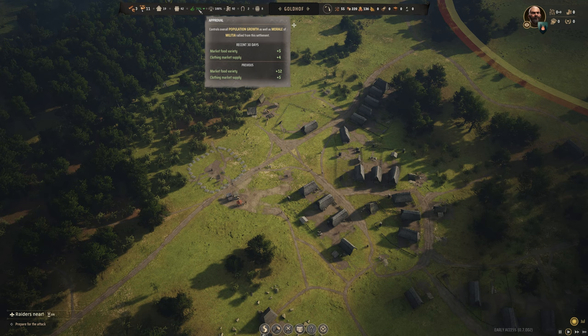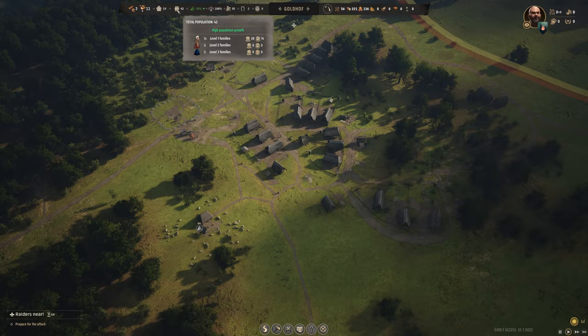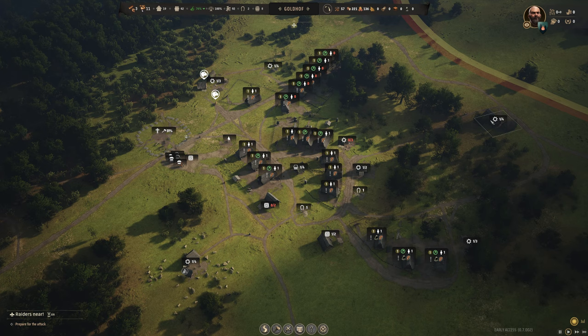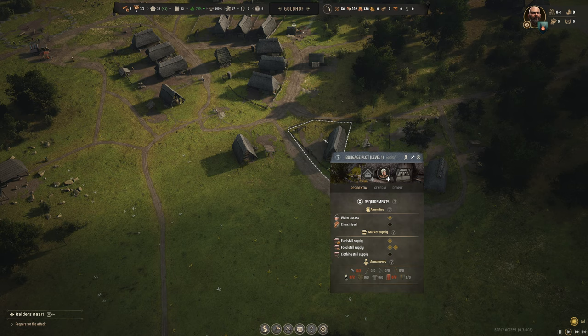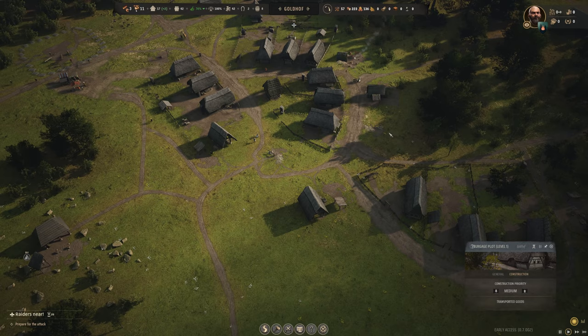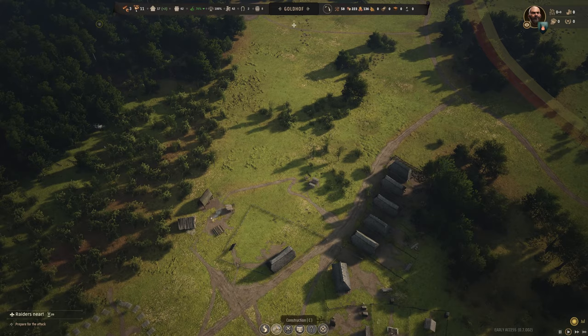Up to 14 families now. We're exporting a little bit of planks. Things are looking pretty good — 92 regional wealth. Let's spend a little on more chickens for some houses: 50 gold total, but the eggs are just a great food supplement. I want to get some more garden plots going too — a couple of really big plots here.